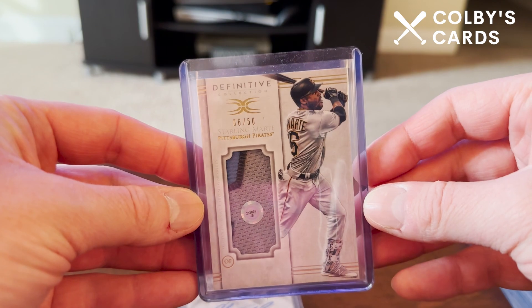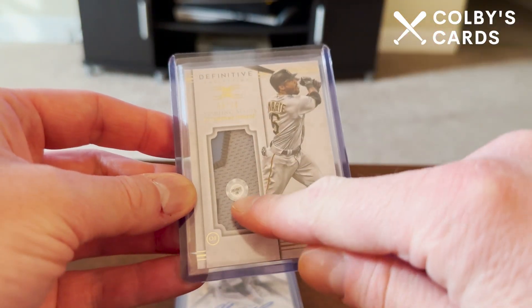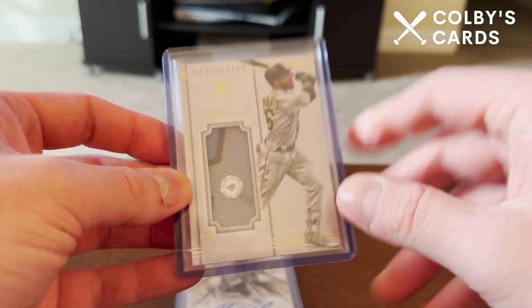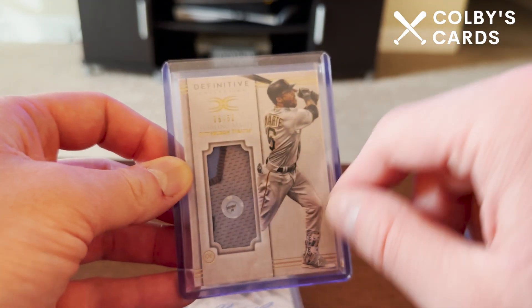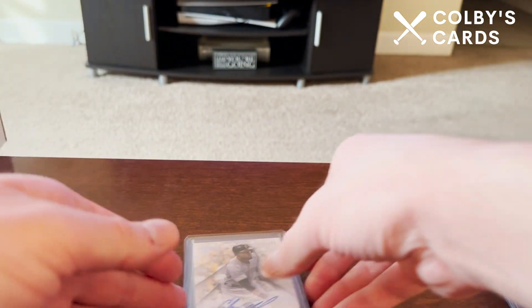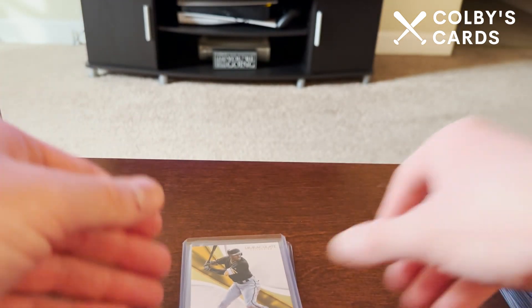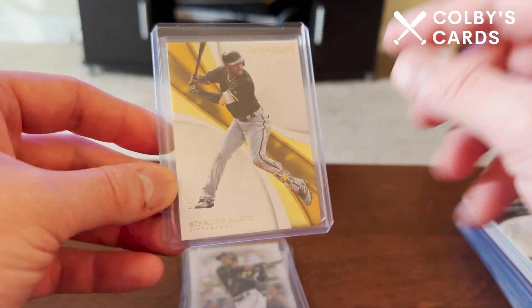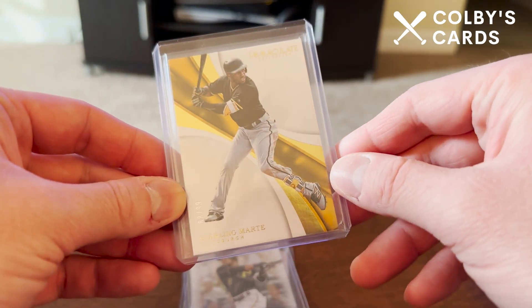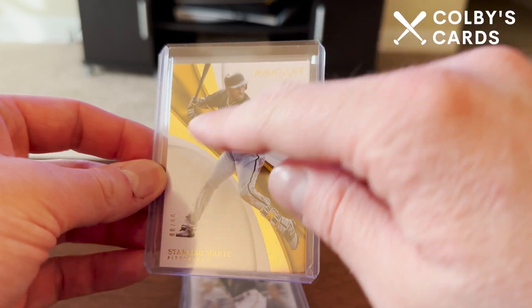From 2017 I also have Topps Definitive, numbered 6 of 50 — jersey numbered, and it even has a Father's Day blue Pirates logo patch. I paid a couple dollars more for it on eBay because I'm a sucker for those verified relic stamps. There's a Topps Tier One on-card autograph numbered out of 200, and a Panini Immaculate card numbered out of 99 with a gold foil look — in Immaculate I believe every base card is numbered out of 99.